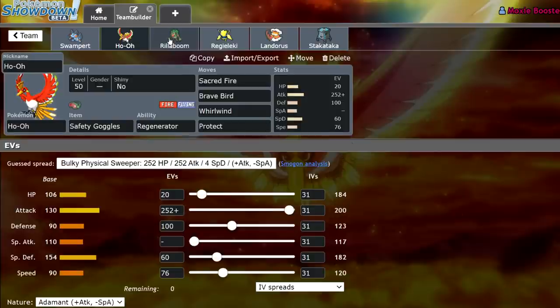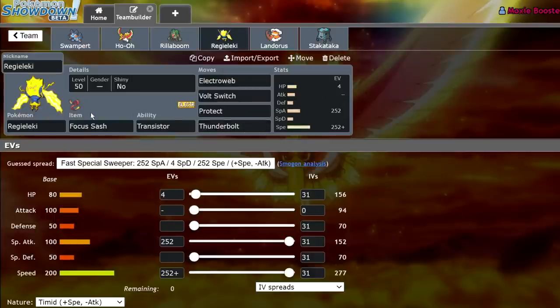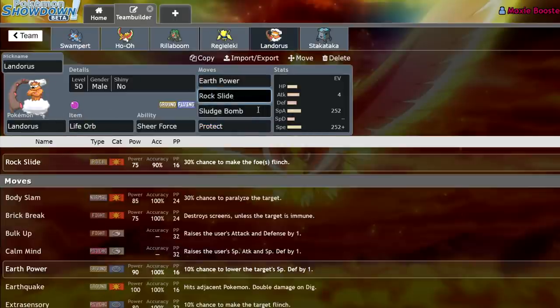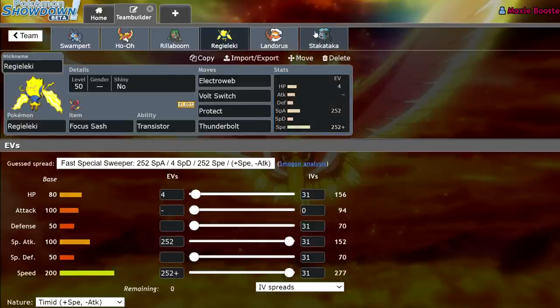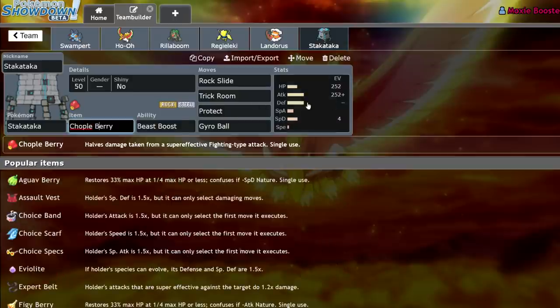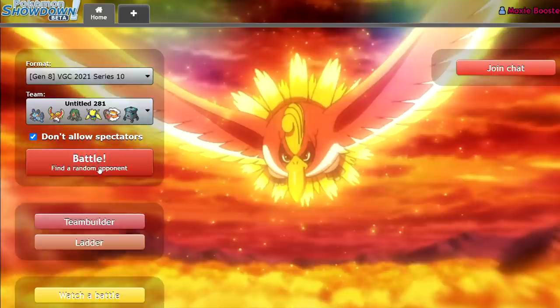The EV spread looks intricate but it's pretty basic — we're outspeeding Pokémon that are base 111 and below if they get Electrowebbed by Regieleki, and we have enough Special Defense to tank an Origin Pulse from Timid max Special Attack Kyogre, while also getting three-hit KO'd by Zacian's Behemoth Blade at +1. We have an Assault Vest Rillaboom with Fake Out, U-Turn, Grassy Glide, and Wood Hammer that tanks Hurricane and Water Spout. Regieleki runs Electroweb, Volt Switch, Protect, and Thunderbolt Timid. Finally, we have a Chople Berry Urshifu with a Lonely nature, 252 HP, 252 Attack, and 15 Defense EVs to boost Attack on a KO. The Chople Berry lets us live Close Combat from +1 Zacian.